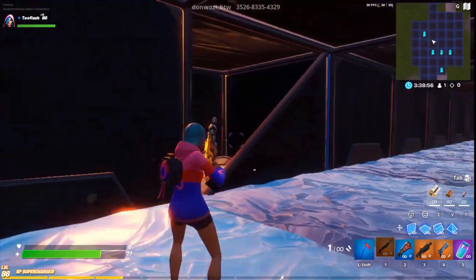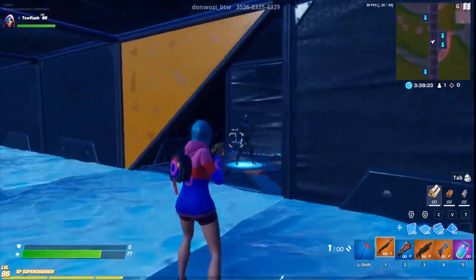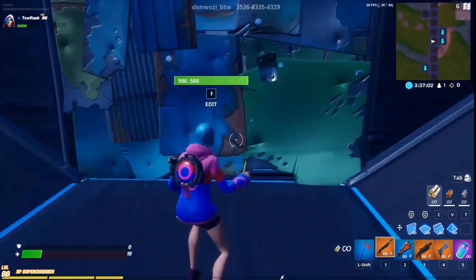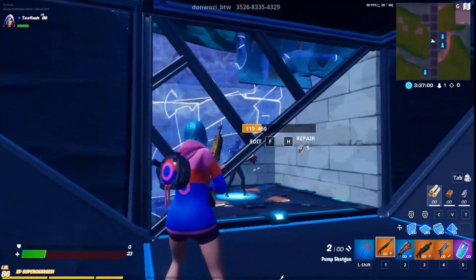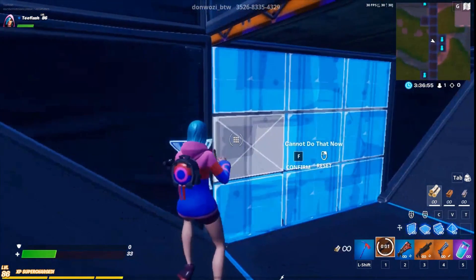The shotgun doesn't have rapid fire, so all you have to do is make sure you get your shots and follow the enemy. The moment your crosshair lands straight on the enemy's body, you click. That's how it works.